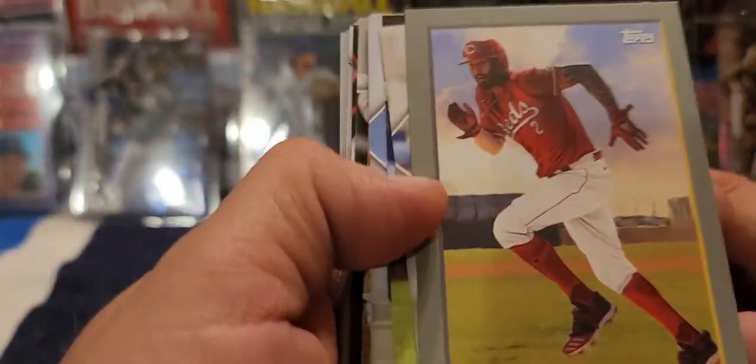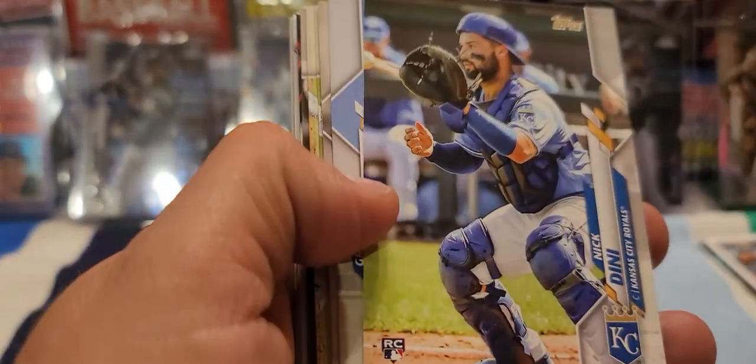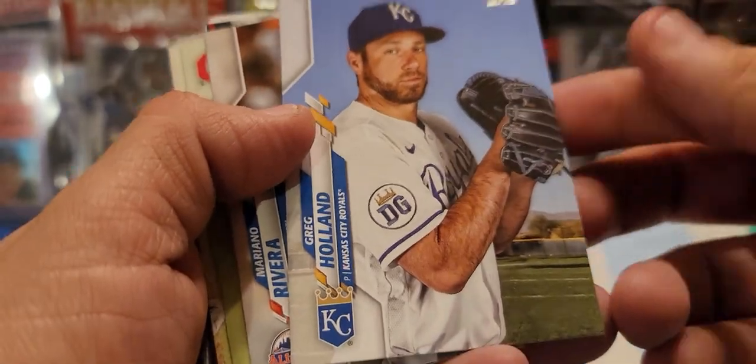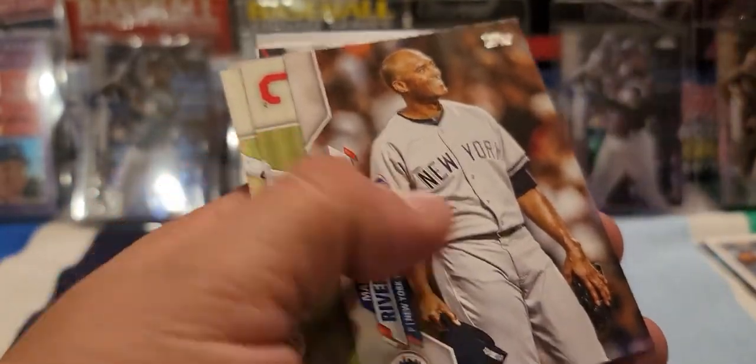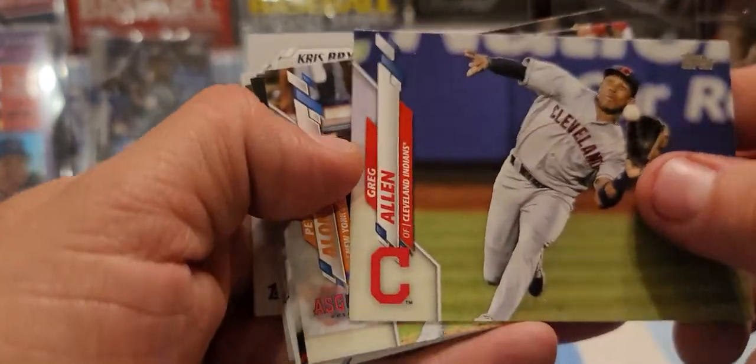Alright next pack — Nicholas Castellanos, Yasmani Grandal, another rookie Nick Dini. A lot of unknowns. Greg Holland. Some of these could be short prints — I can't remember; I know I looked at what the codes are but I can't quite see them. There's a nice Mariano Rivera — yeah, that looks like the base one. There's a lot of nice photography in this set. Greg Allen.